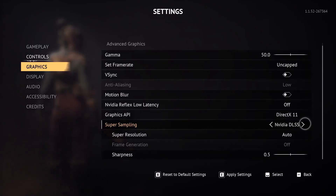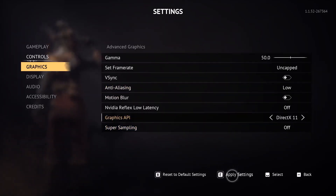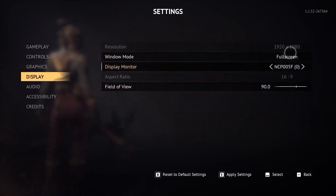For Super Sampling, if you are using Nvidia DLSS, turn off Frame Generation. If Frame Generation is on, turn it off — this has worked for many players. For Super Resolution, set it to Quality and Frame Generation to Off. Alternatively, simply turn off Super Sampling entirely, which has also worked for many players.